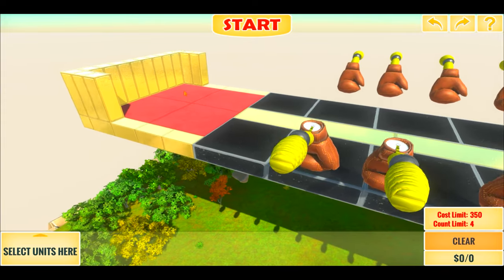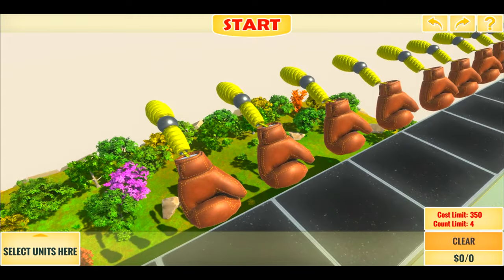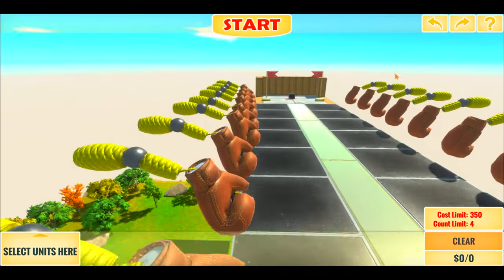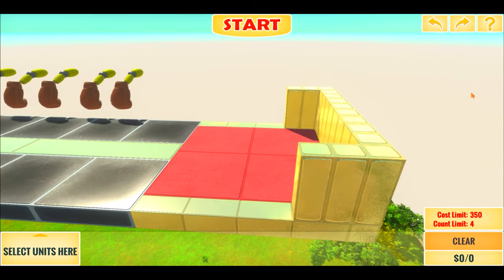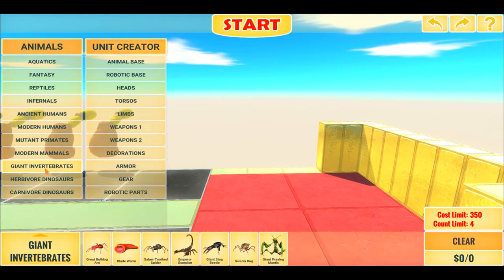From what I understand, we place a unit here — anyone you choose — and we have to make it through these giant box baseball gloves to the end of the map. They are being punched, of course. So we're going to try it out today and use a variety of units.